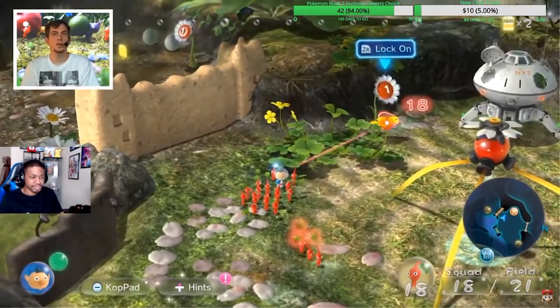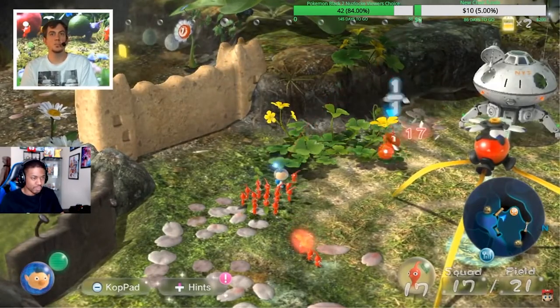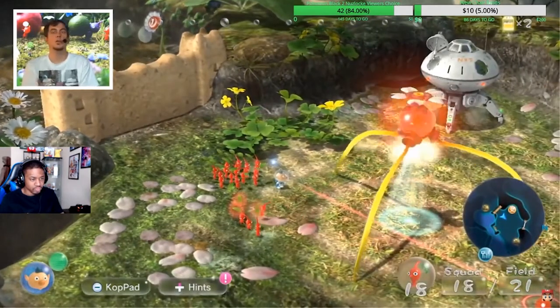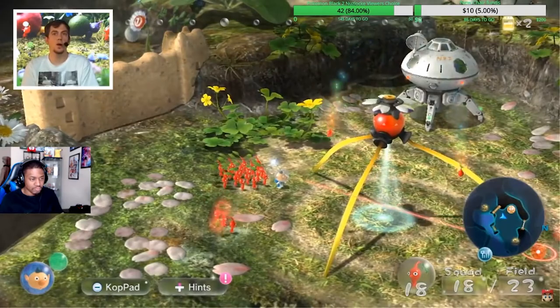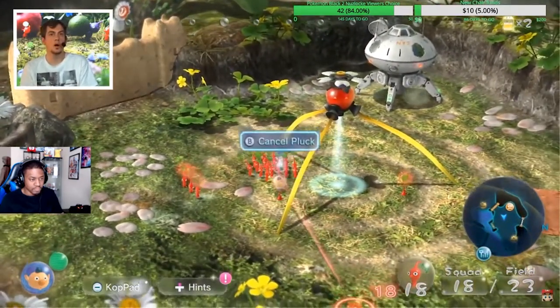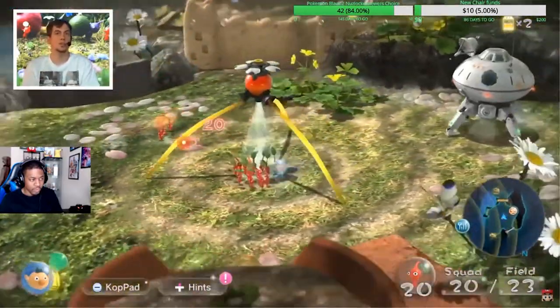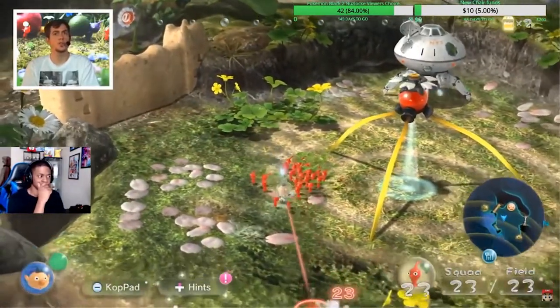You'll see that the Pikmin automatically starts to carry items back to its base, which is called an onion, and we'll see sprouts pop out of the top and go into the ground — that's how Pikmin propagates. If you want more Pikmin in your squad, just bring things back to their base and pluck the new Pikmin out of the ground.